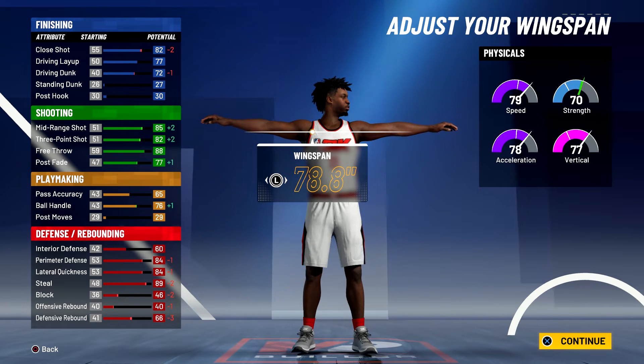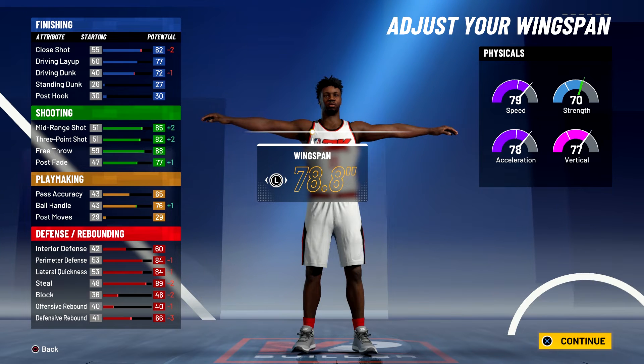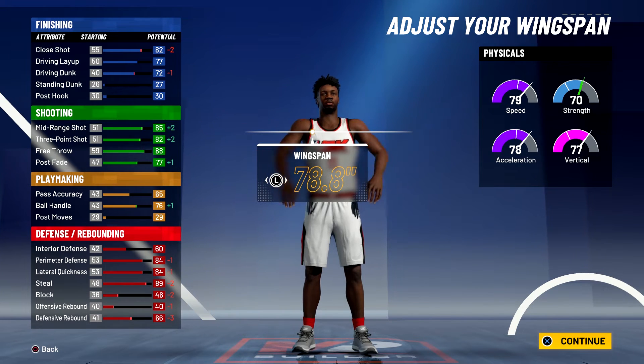Your physicals at 99 overall with the gym rat badge will be 87 for speed, 86 for acceleration, 85 for vert, and 78 for strength.